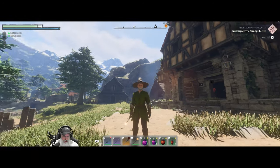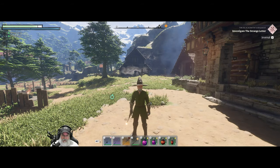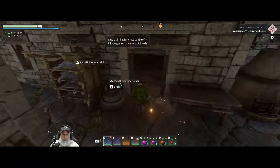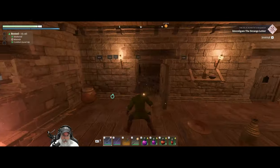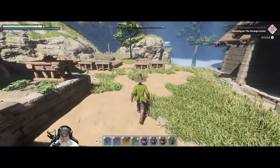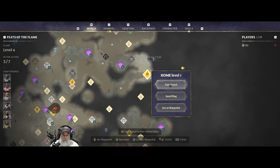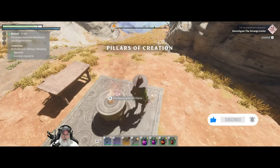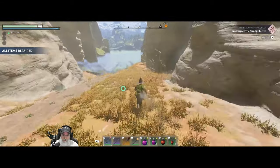Welcome back everybody to Enshrouded, I'm the Bearded OG. In this episode we're going to get all the way into the highlands and get some of the ingredients we need for better food. We've got a lot of building to do, but I really want to get into the highlands this episode. We left ourselves a little altar right here, so let's fast travel to that location and resume where we left off.